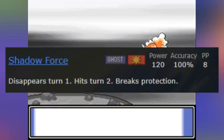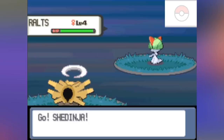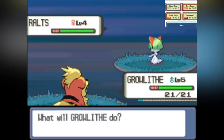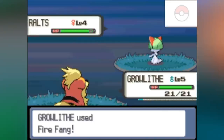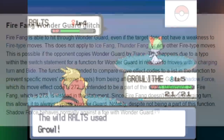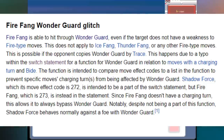Shadow Force is a charging move and its effect code is number 272. Fire Fang's effect code happens to be 273. In the Wonder Guard check, there was a typo and Fire Fang was accidentally put in the place of Shadow Force. That is, Fire Fang's first turn is given a special exception to Wonder Guard. Because Fire Fang's first turn is the attack itself, Fire Fang completely bypasses Wonder Guard.